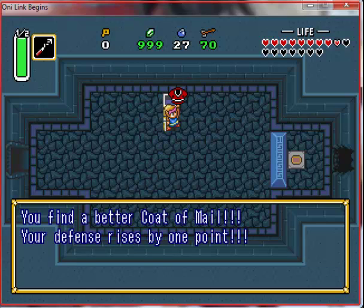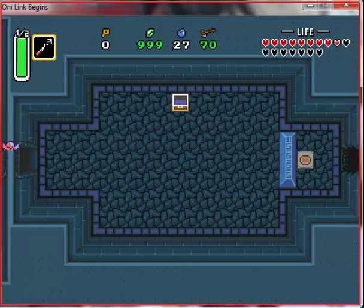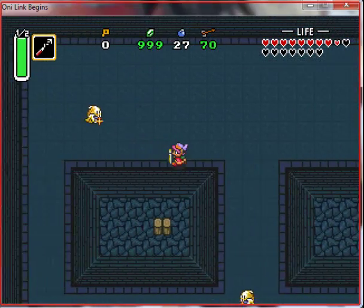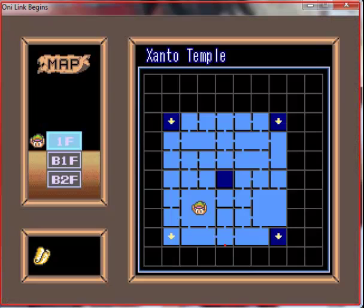Let's see what's in this box. Ooh! A better coat of mail! The defense rises by one point. It actually increased our strength. That's always good. Oh yeah, I thought it would've increased our defense though. We're still doing fine. Good offense is good, but I need good defense to hold up the offense. Yes, quite so.